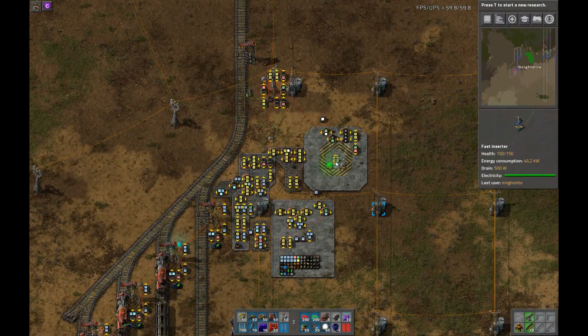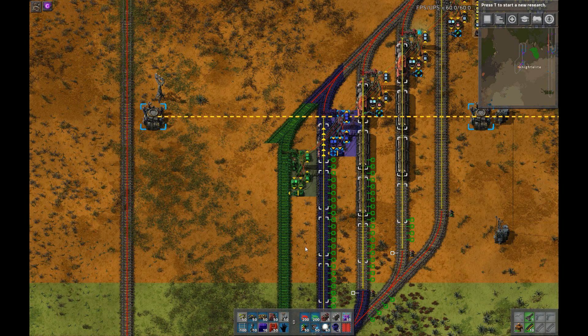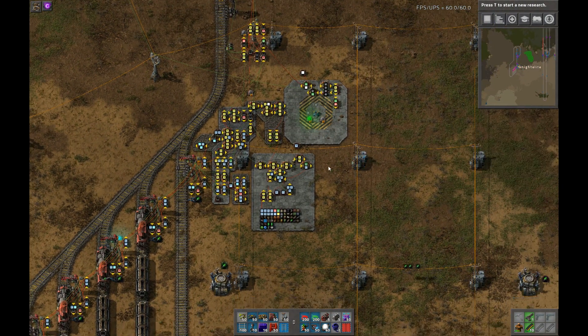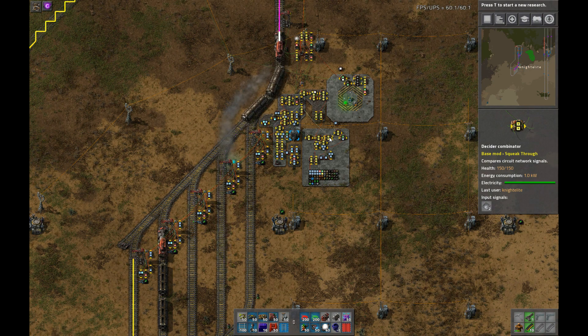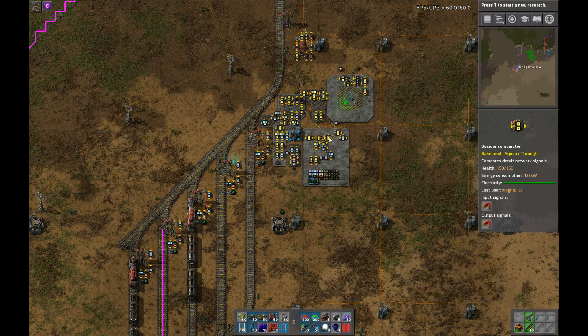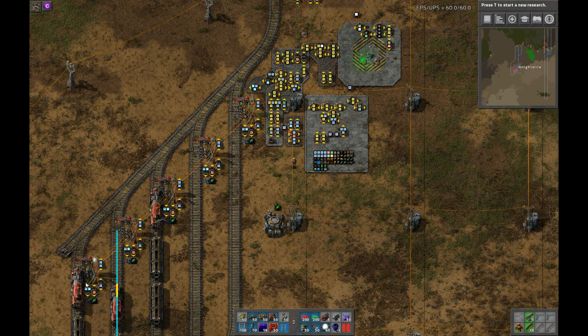One of the other cool things about this is that the blueprint for the stacker is tileable — you just have to overlap it here, and boom, it's now good to go. And if we start it up again, as soon as it gets to the right item it will dispatch the trains and you'll see that the new lane will be immediately active. Here you see that one of the empty lanes was up, and then it automatically ticks over to one of the full ones.